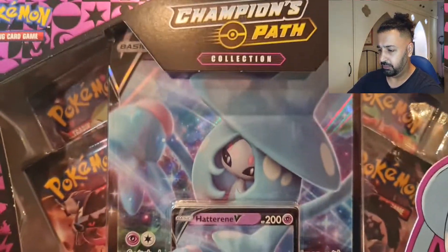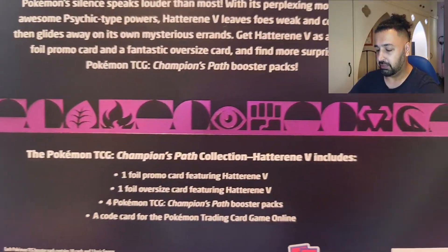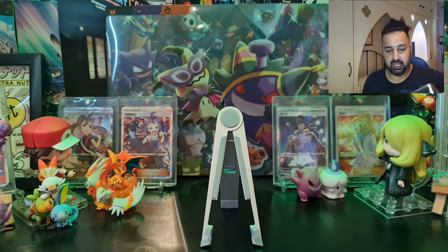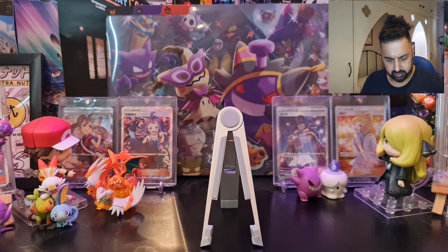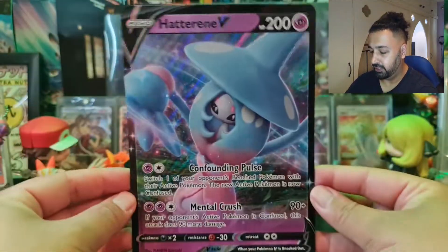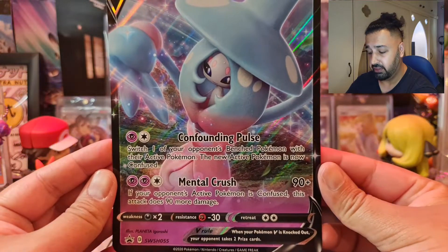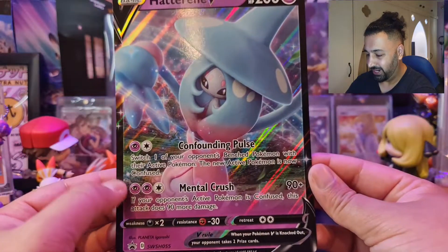This box has got the Hatterene V promo and a jumbo version of it as well, and four Champions Path booster packs. The Hatterene V is a Sword and Shield promo number 55 — a beautiful looking card. Confounding Pulse lets you switch one of your opponent's benched Pokémon with their active, and the new active is confused. Mental Crush does 90 plus 90 more if the opponent's active is confused, so you can hit 180. Not bad at all.